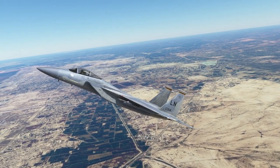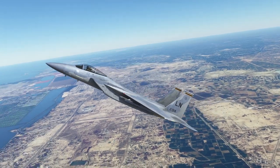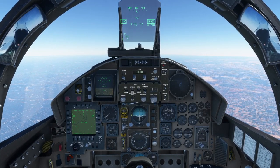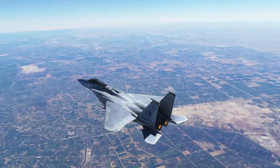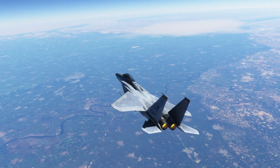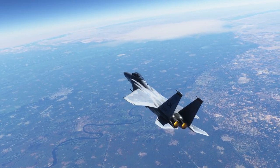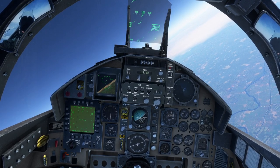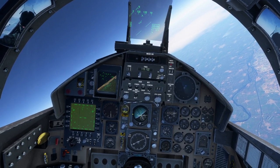Okay, up we go. Not even bothering with afterburner yet. We want to go towards the Nile. I've engaged afterburner and we are past Mach 1 — a little bit low. Mach effects are in action. There is in fact the Nile. Not the best way to sightsee along it. We should probably break Mach 2 here at 55,000 feet. That at least it ought to be able to do.